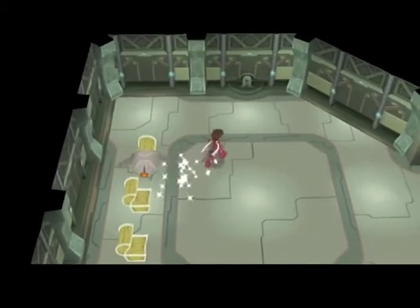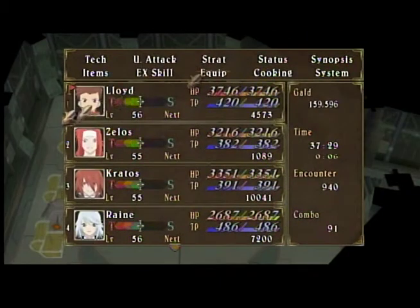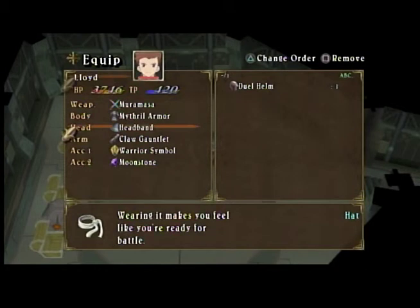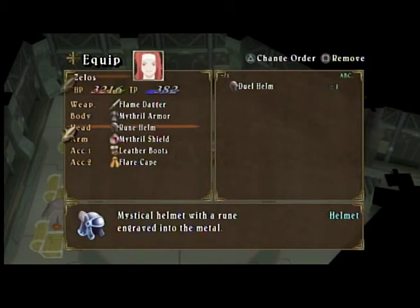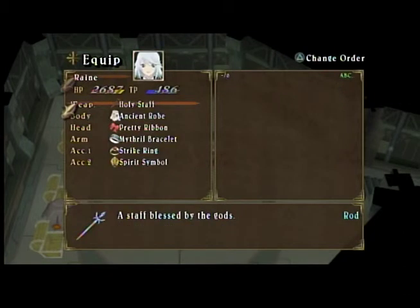There is a ton of chests in this area — pretty much just equipment and weapons, which is really awesome. So you're going to be getting a ton of new equipment here. I didn't even pay attention to what we got there.